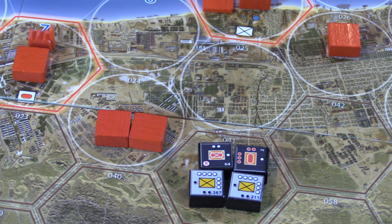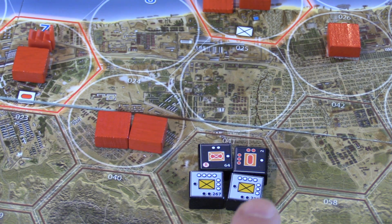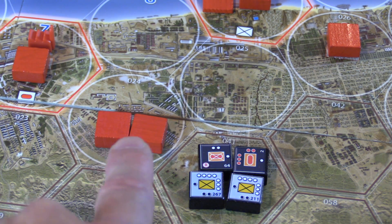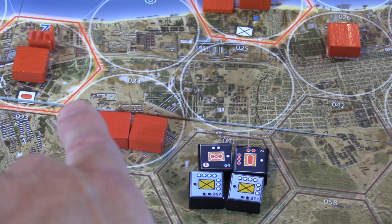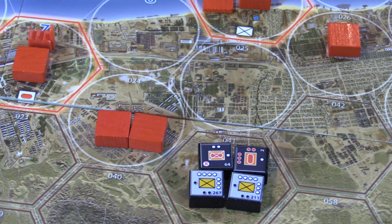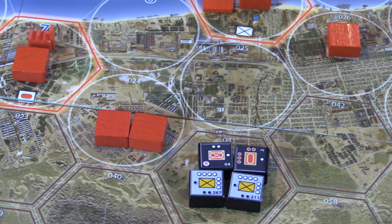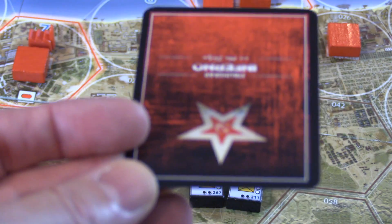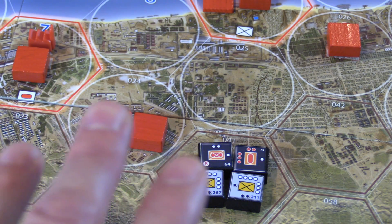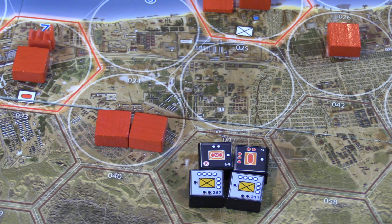I'm going to show a deliberate attack — I've moved into the city proper. The Germans are in a rough terrain hex, but what matters is they're declaring a deliberate attack into an urban area — you can tell by the circle around it. We know there are two units in there. The combat works the same for both hasty and deliberate attacks. This is not going to be a detailed playthrough — I'm going to show you the flavor of it. I'll cover cards here in a second.